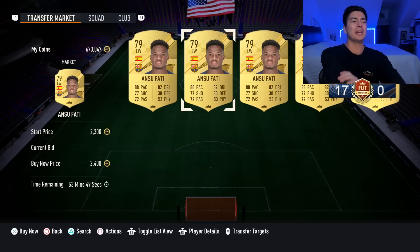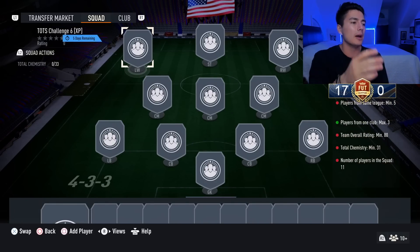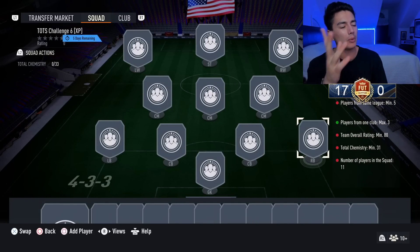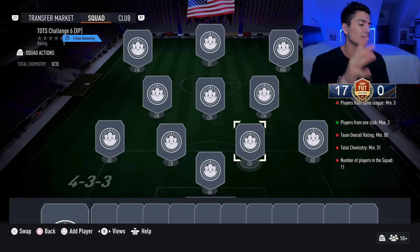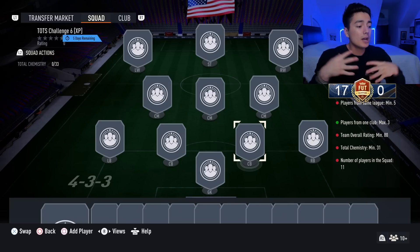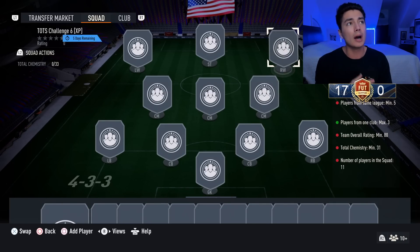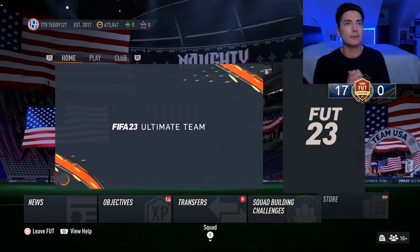After the initial spike, SBC solution trading was pretty much dead for the rest of the day. Left backs and right backs went up just a tiny bit, center backs only went up a couple hundred coins. But overall, the TOTS Challenge SBC was great for investing at content — On Sufati, Corona, Ferran Torres all did really good.